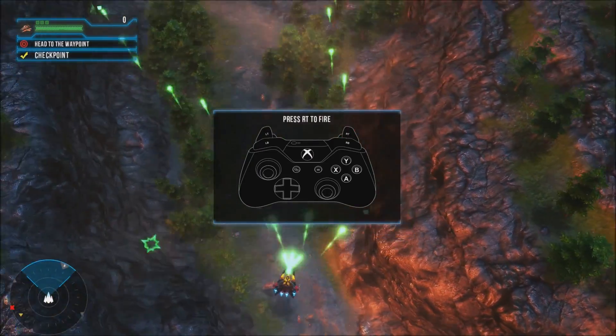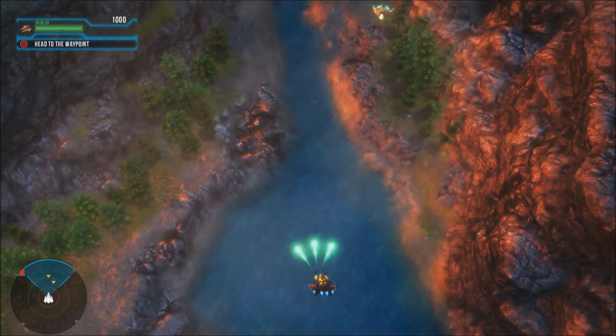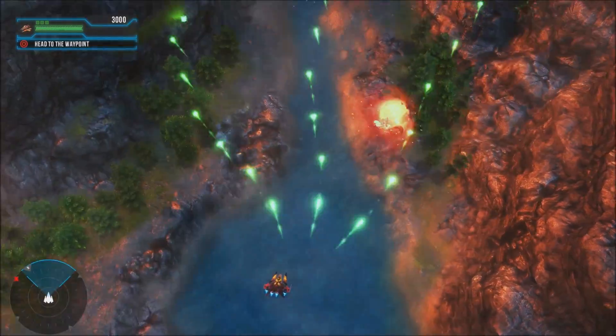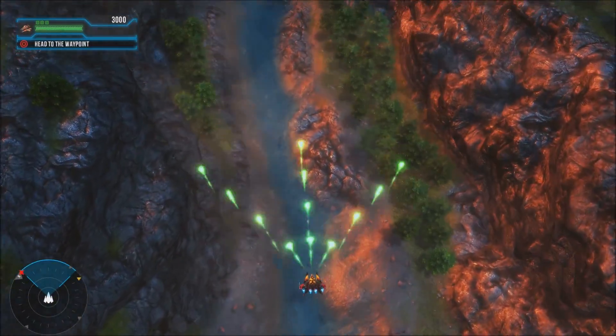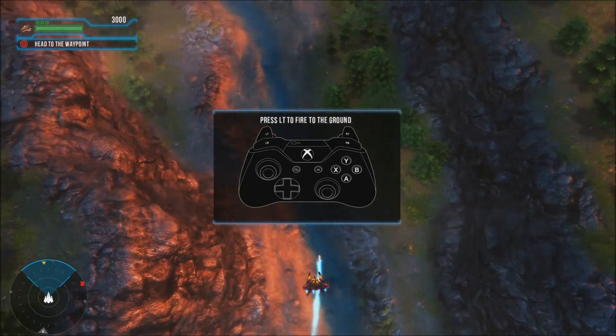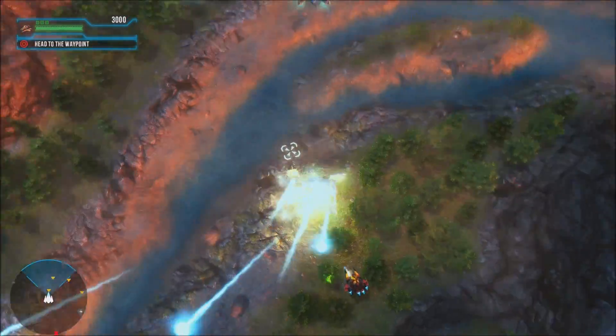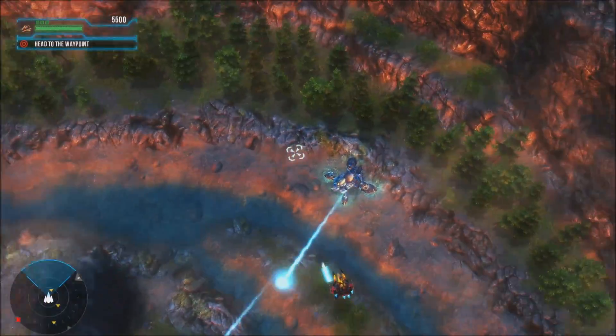Right trigger fires. This is the secondary weapon that I unlocked — when you first start it's just a single blast coming out the front of the ship. And that's firing at the ground.